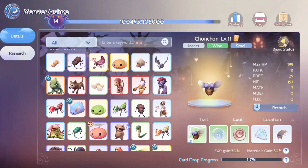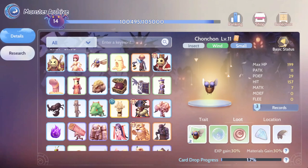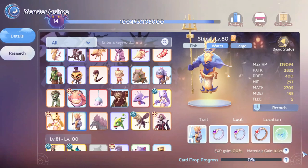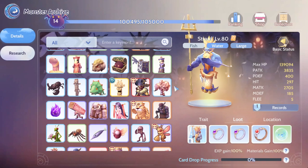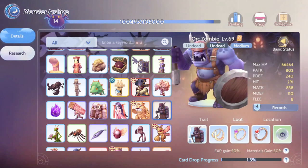During XP time I still farm mobs around my level so I get 100% XP drop and 100% material drop. The card drop rate doesn't depend on level gap, so if you have a high level gap with a mob, just use your annihilations to farm purple cards from them. You don't want to waste your XP farming time on off-level mobs.